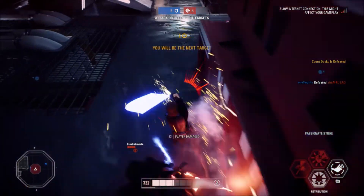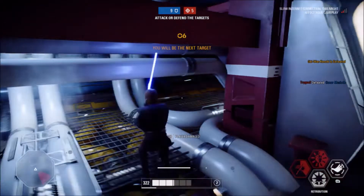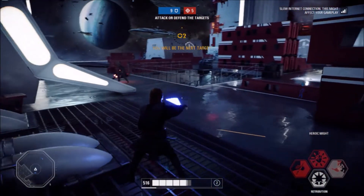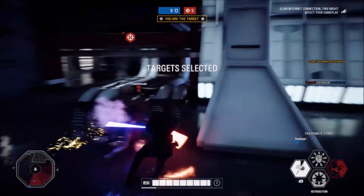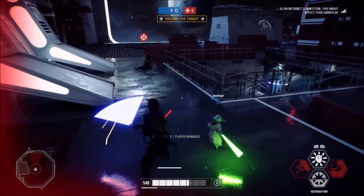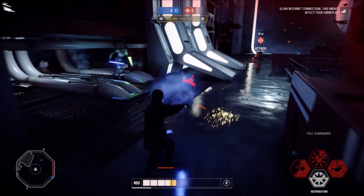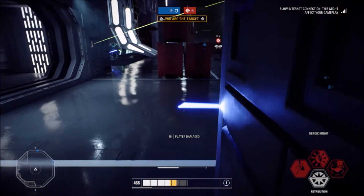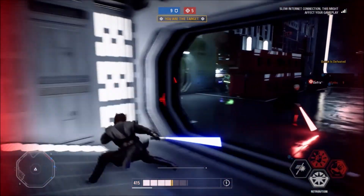Force pull is quite useful with Anakin — a lot more useful than Kylo's version. I'm being targeted now so I need to be careful. Look at that damage from Anakin — my days, that's a real problem.